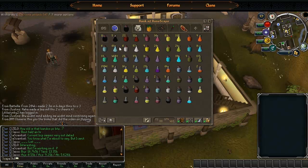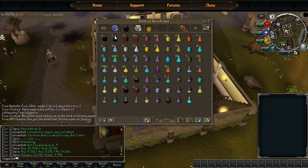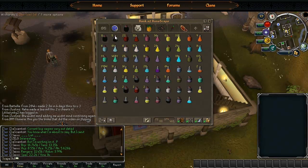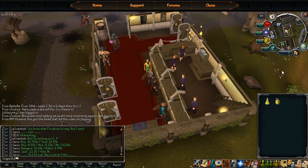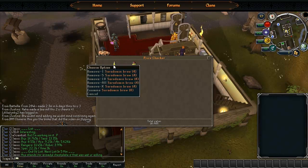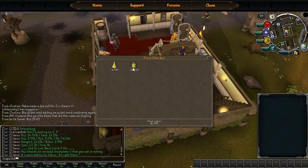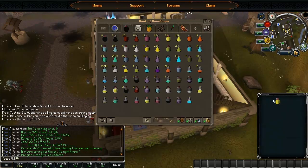Next tab is potions and herblore pretty much. I haven't got many overloads - they're really expensive to make. I've got 11 flasks, 22 prayer renewal flasks. I've got quite a lot of brews actually - I decided to buy them because they're quite cheap at the moment. A quick price check shows 4.7k for a brew - that is really cheap, these used to be like 12k. They're probably not as good after the combat update, so that's probably why. The brew flask is 12.2k, so it's quite a lot more expensive just for the extra 2 doses - I wouldn't really recommend buying them right now.